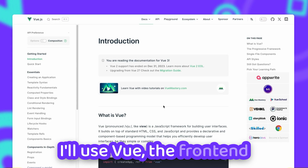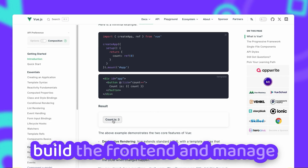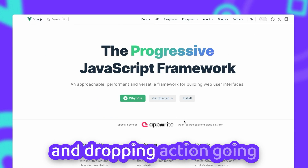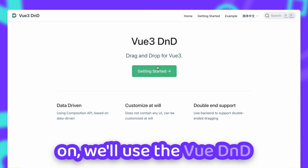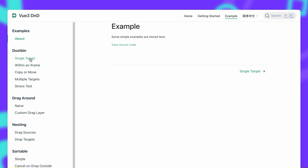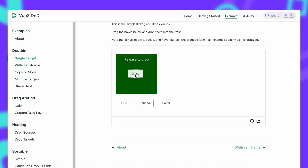I'll use Vue, the frontend framework of my choice, to build the frontend and manage the state of all resources. As we have a lot of dragging and dropping going on, we'll use the Vue D&D library to help with that. It can be used to define the resources that can be dragged and the areas where they can be dropped.